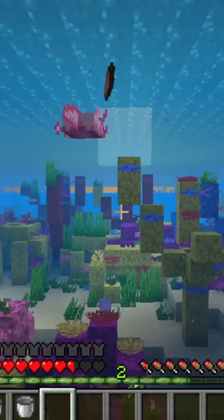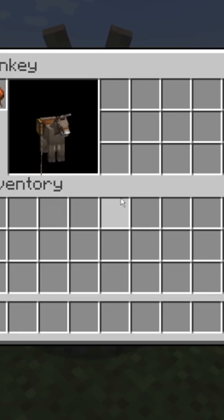Horses can help you get around faster, and donkeys have the unique trait of being able to equip a chest to them for additional storage. Mules are the perfect breed for speed and storage between the two.